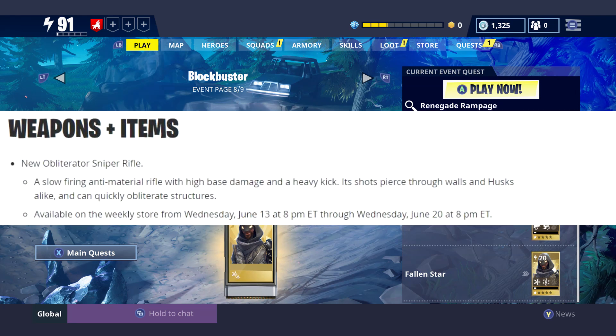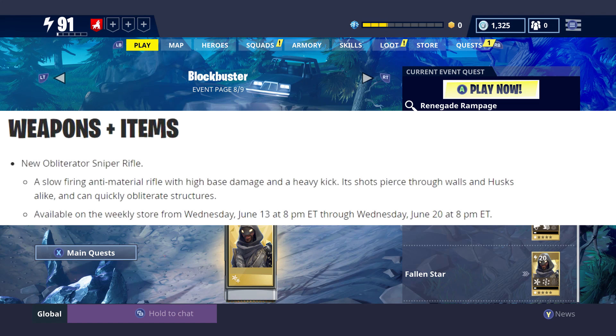Now let's move on to the new weapon available in the event store: Wednesday June 13th at 8 PM Eastern. It's called the Obliterator Sniper Rifle. It is a slow-firing anti-material rifle with high base damage and a heavy kick. Its shots pierce through walls and husks alike.